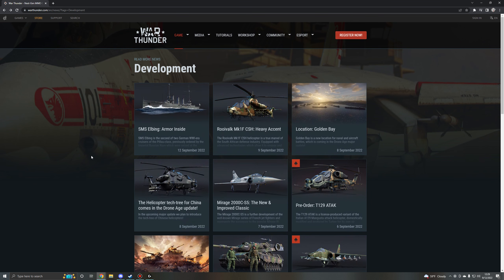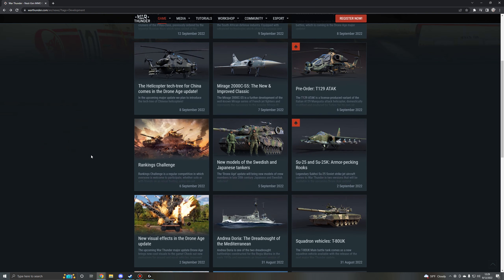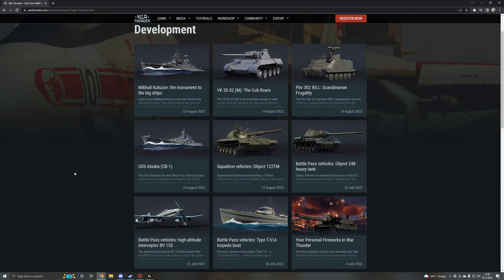This will be coming to the game very soon with the next major update. For naval forces alone, there's a ton of other content that has been shown off: the new United States Blue Water vessel the USS Alaska CB-1, a large cruiser or battle cruiser depending on your classification. The Russians are getting a new modernized light cruiser for their tech tree as well. And we've got the new Andrea Doria, which is a new dreadnought for the Italian naval forces tech tree. And of course, we've got the new German light cruiser that's coming.